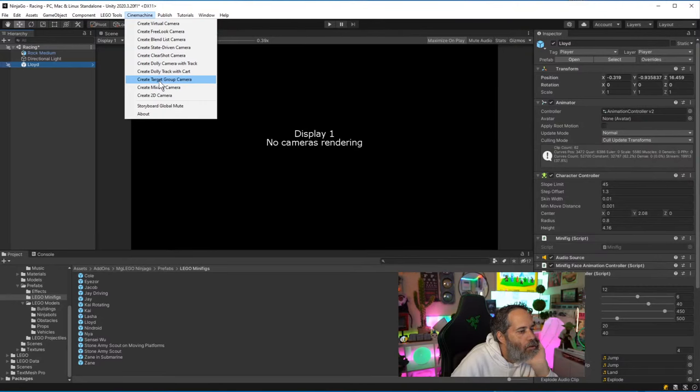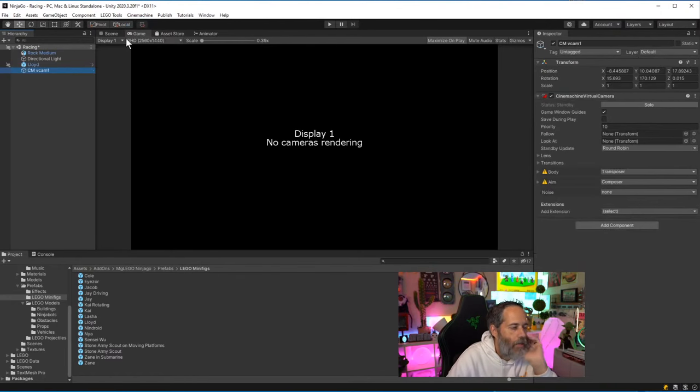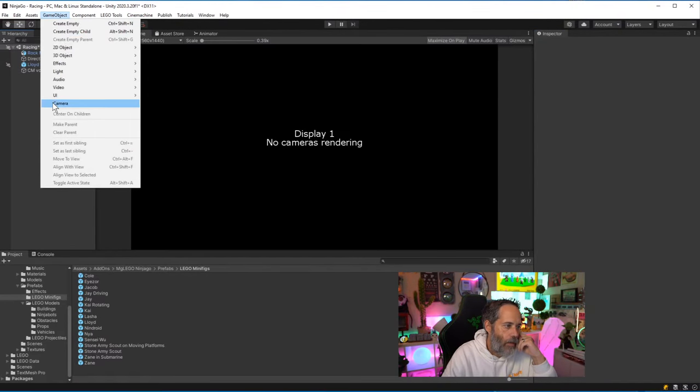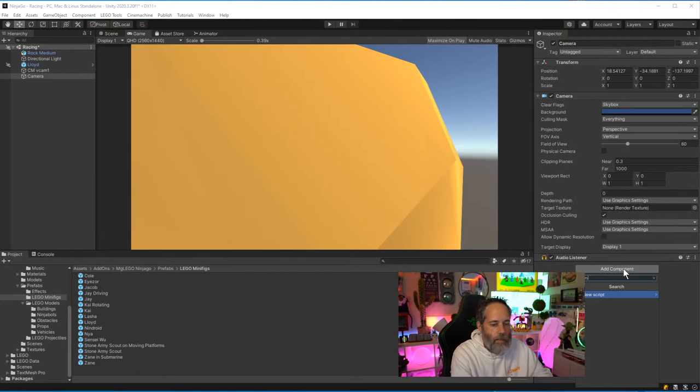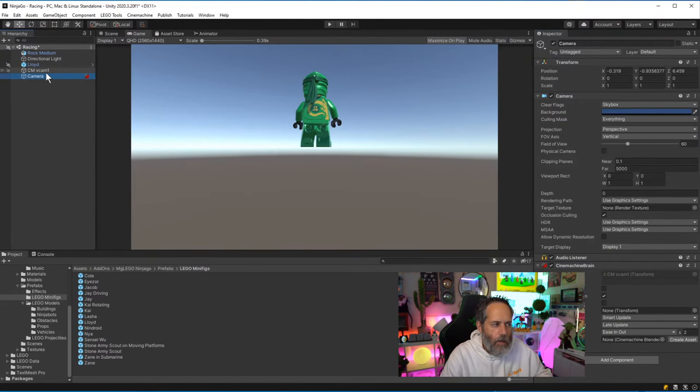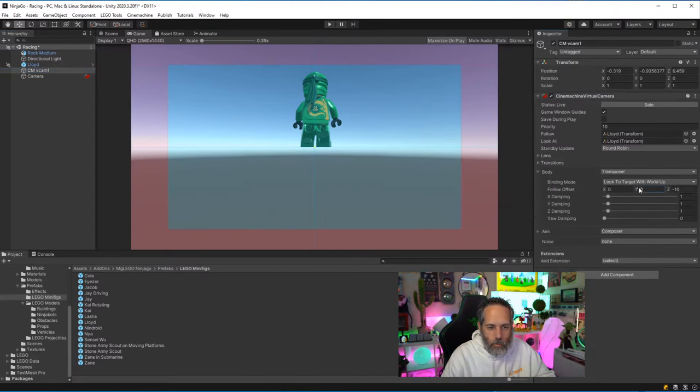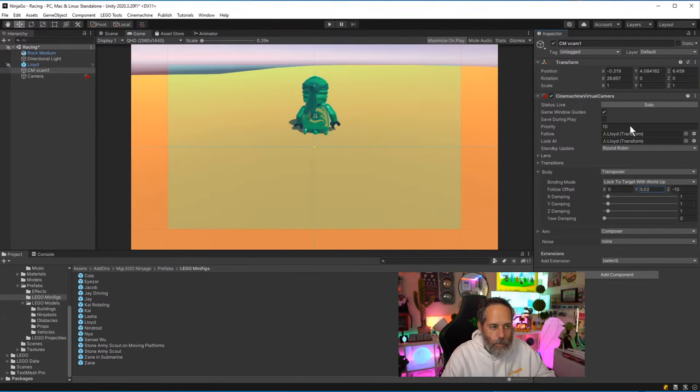Instead of trying to make the camera a child of the prefab and letting it act weird, I'll create an actual Cinemachine camera. Going to the add-ons, prefabs, minifigs — I'll take Lloyd and drag him out. Then I'll create a Cinemachine virtual camera, set the follow target and look-at target to Lloyd, create an actual camera, and add the Cinemachine brain to it. Offset the follow: raise it up to about five meters, pull back about 20 meters.